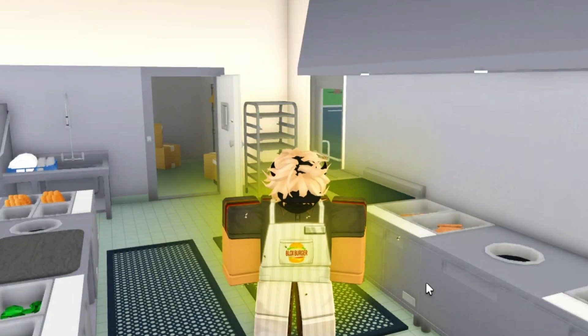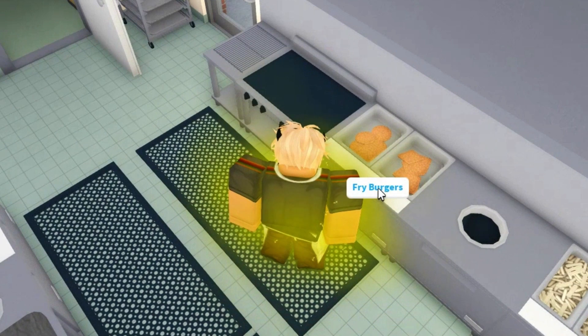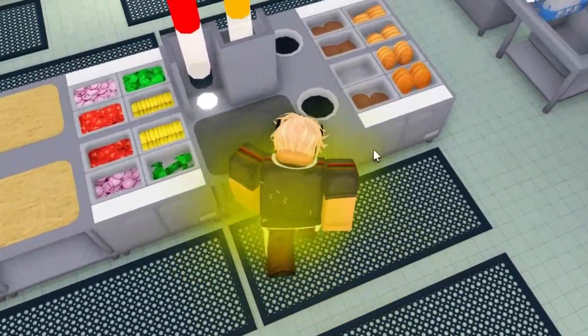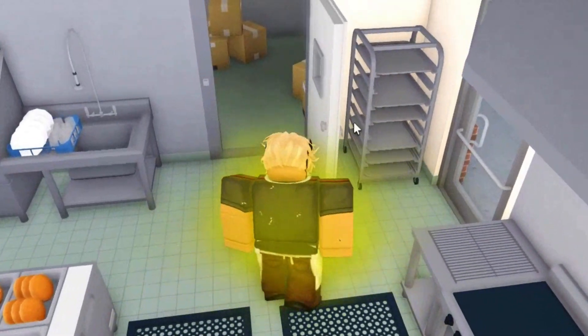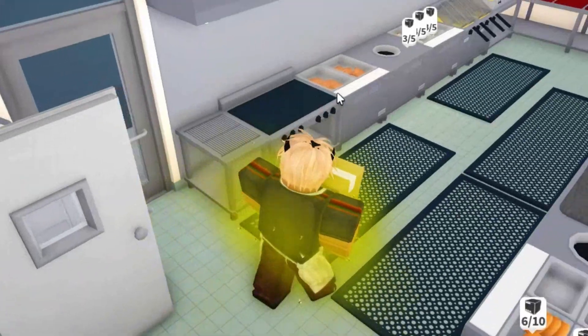When you load into Fast Food Worker, the first thing you'll need to do is go right here and make sure that this is full. Then go right here and make sure this is empty. If this isn't full, you can go right here, grab a box and fill it up.